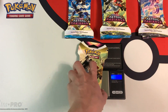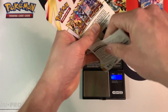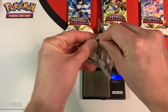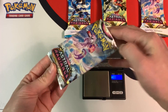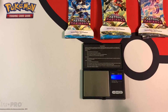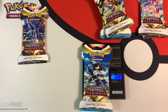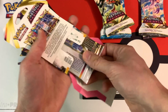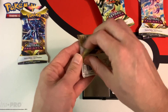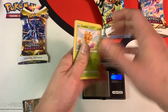Let's move on to the next pack — 30.94 grams, booster 22.35 grams, about 0.05 grams heavier. Still no hit, just a white code card with nothing. Hopefully these heavier packs have all the hits. This one weighs 30.98 grams, booster 22.23 grams — pretty much the same weight as the previous packs. And we have nothing again.